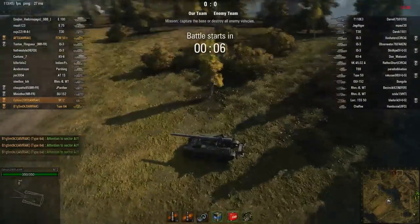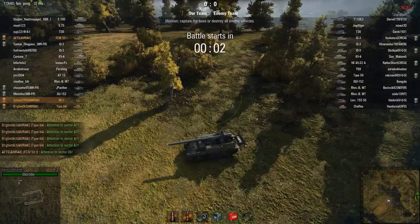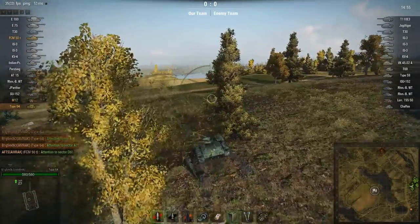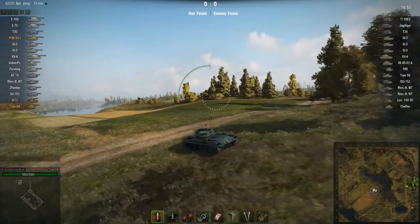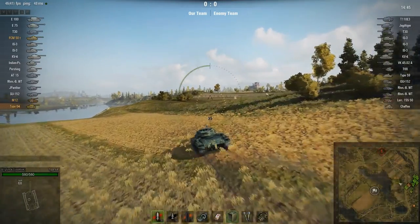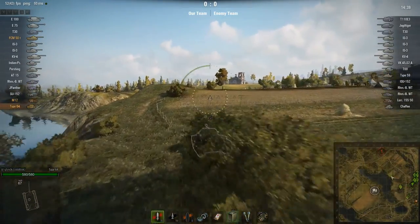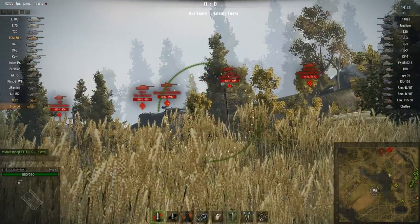Hey guys and welcome to another episode of Subscriber Replays Ace vs Ace. Today we have Opium and Big Smoke. Opium is in his M12 and Big Smoke is in the Type 64, the little premium light tank at tier 6. They are in a tier 10 game, so if they get damage done and spotting damage for Big Smoke, they're going to come out with quite the profit and XP gain.